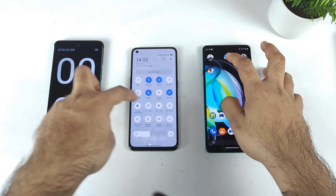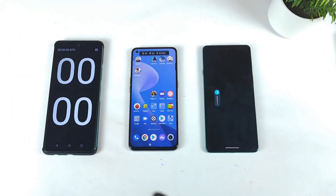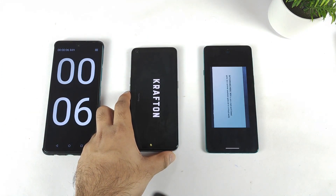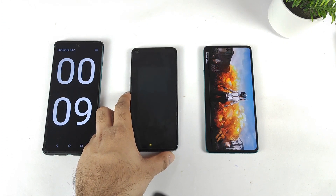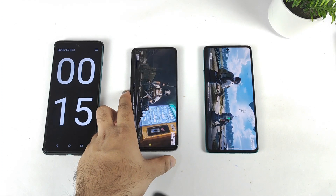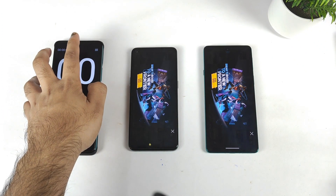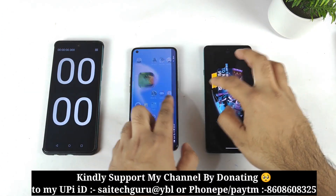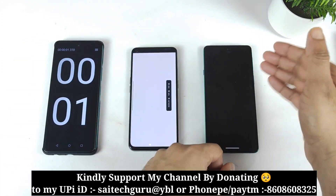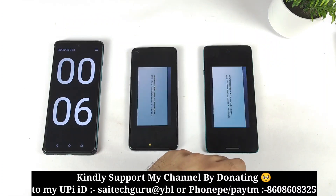Let's try using the GT mode on the Realme GT Master Edition and do the test again to see if it makes any difference. The first phone to open is again the Moto Edge 20, and next is the Realme GT Master Edition. Even using GT mode, the phone is not opening faster than the Moto Edge 20. Because of the stock UI experience, we get a really smooth result on the Moto Edge 20.